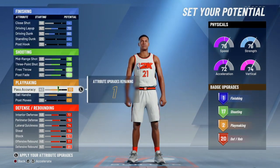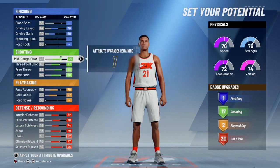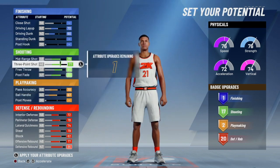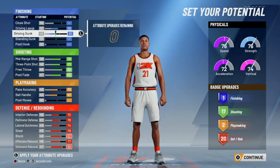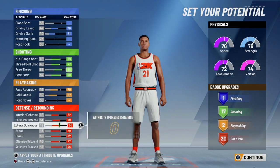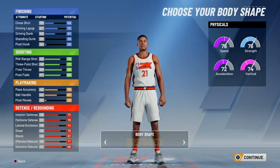I'll put this on 70, I'll get another playmaking badge — that's a playmaking upgrade. And I'll put the last one in driving dunk. Alright, this is the stats for my official 2k20 build.